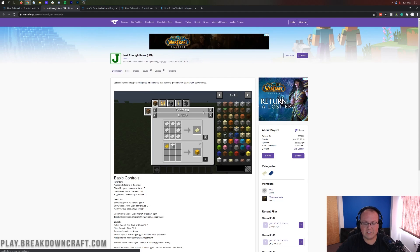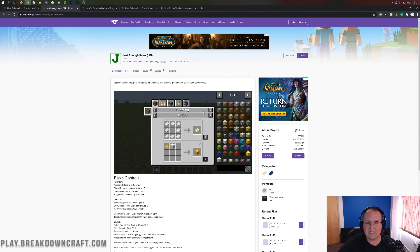What is Just Enough Items? It's pretty simple. It is an inventory utility mod — I would call this a utility-based mod — basically meaning it adds something to Minecraft that makes the game a bit better but doesn't add any blocks or anything like that. So as you can see, if you wanted to know how to craft whatever item this is, you can go ahead and click on that item and it'll show you how to craft it.